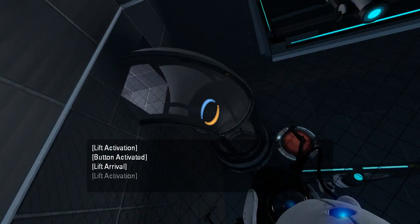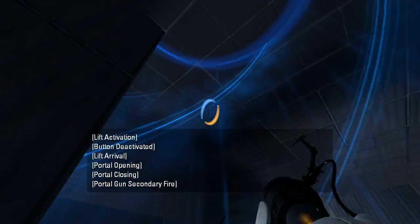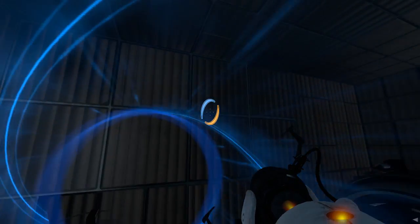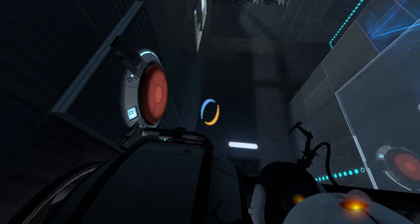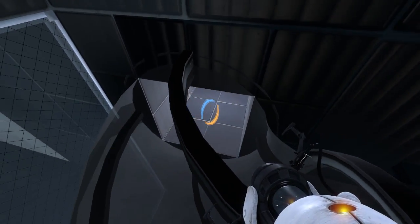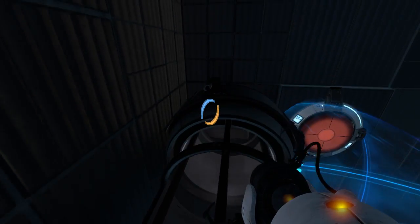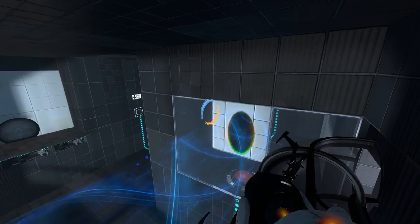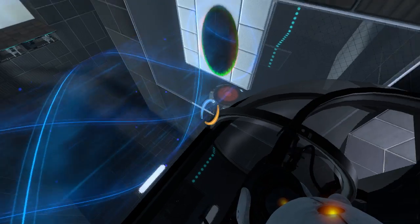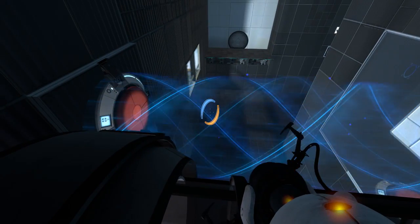How is this supposed to work, actually? That's weird looking. There's not even anything in this - it's just here for decoration, I guess. How am I supposed to press this button, but also have a portal on this surface, while also having a funnel? Wait a sec, what?